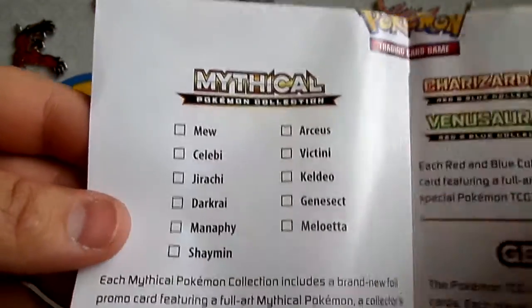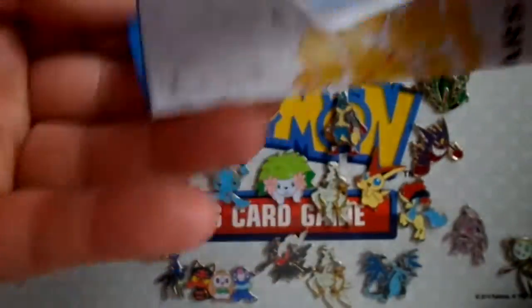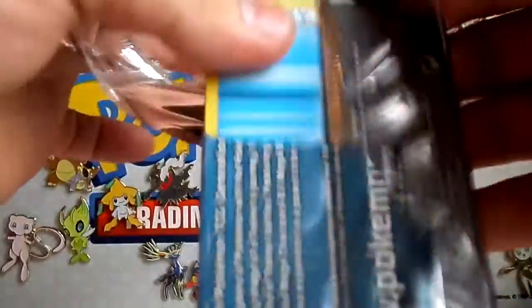We backtrack all the way to March. Let me show you real quick — two packs. I'm going to end it with Charizard. Hopefully get something that I don't have.